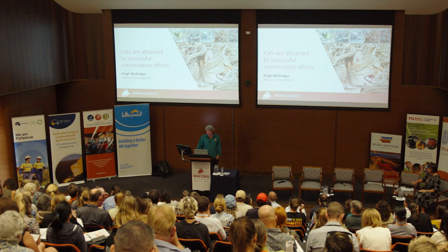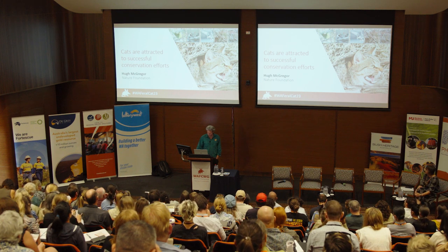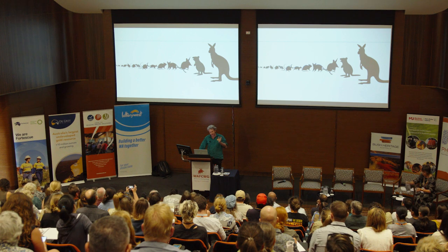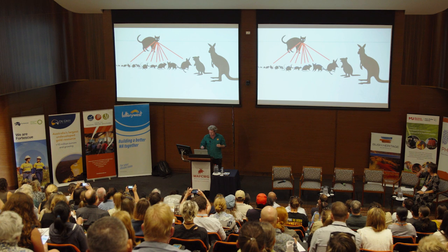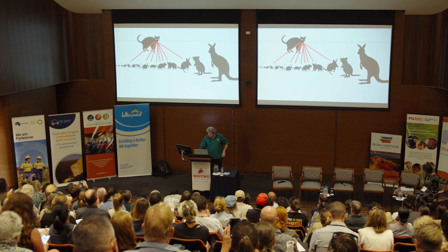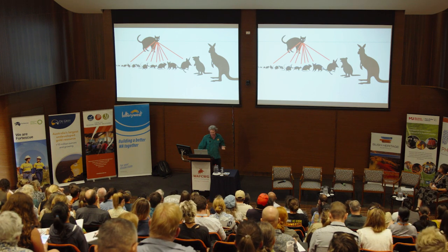I'll start by talking about critical weight range. You take all the different species of Australian mammals, put them in a line from smallest to biggest, and cats zero in on around the western barred bandicoot size — creating destruction around there and on either side of that.